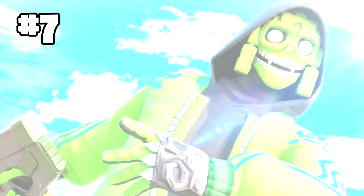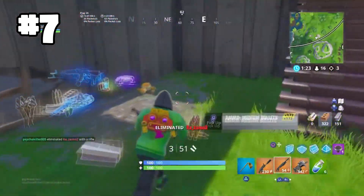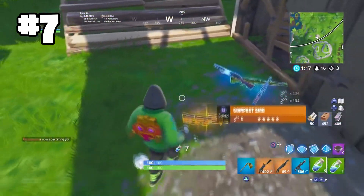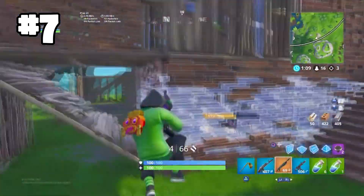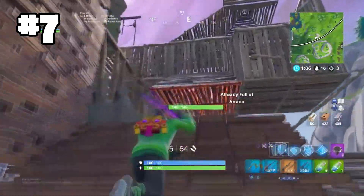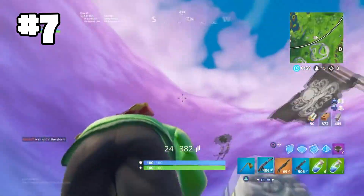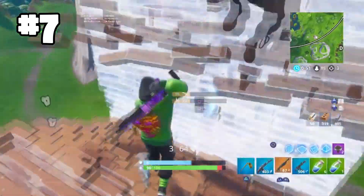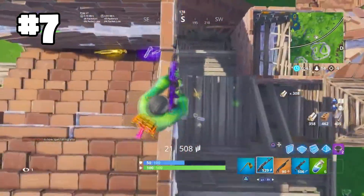Moving on to the number 7 spot, we have the Mesmer skin. You want to pair this with Deadpool's Katanas and the Merry Mint Pickaxe. This is a match made in heaven — when you have the green Mesmer jacket paired with the green glow of the Merry Mint Pickaxe, it works so well. Deadpool's Katanas combos so well with heaps of skins. You can also run the OG Wolf Pack, or always run this with no back bling. Number 7 is by far one of the most slept on combos in the game.